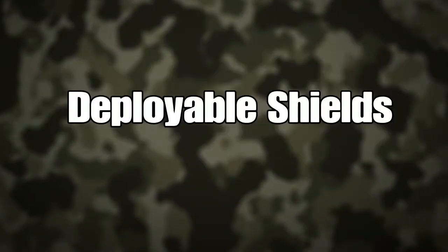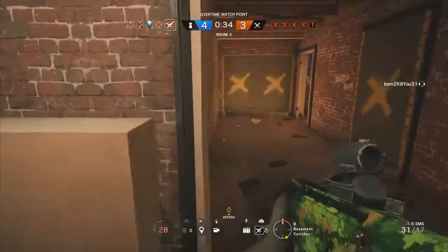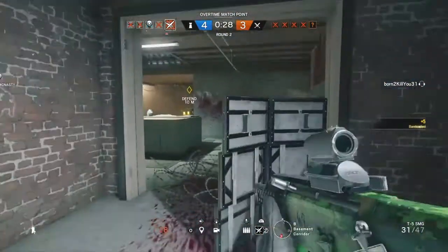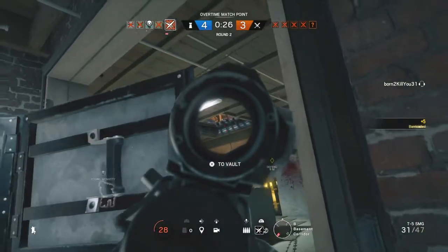First thing is deployable shields. Now these things have a bad rep in siege. Not a lot of people like them — they prefer barbed wire or nitro cells or impacts. But deployable shields can be great. They can give you great vantage points. They're completely bulletproof. A bullet will not penetrate a deployable shield.